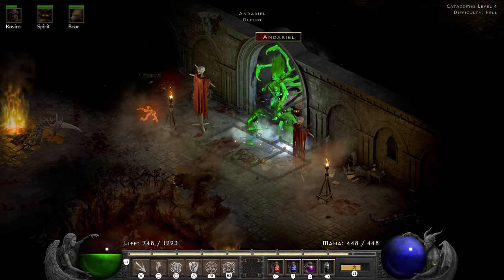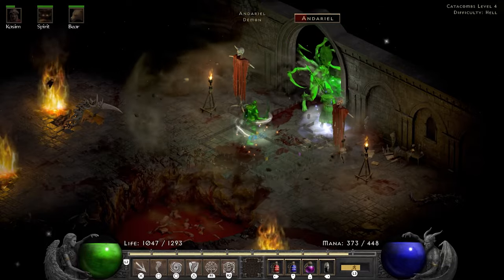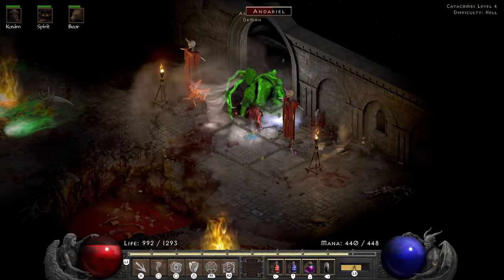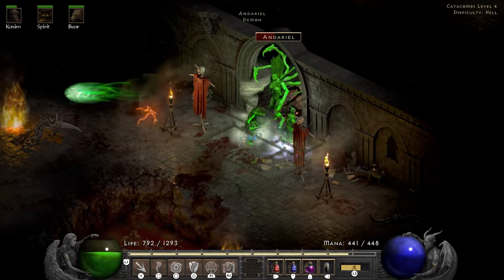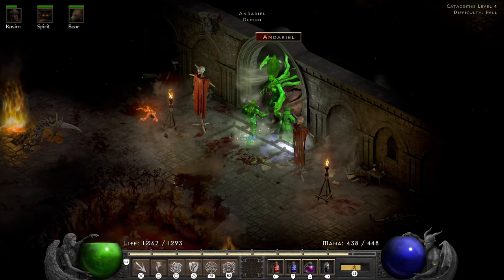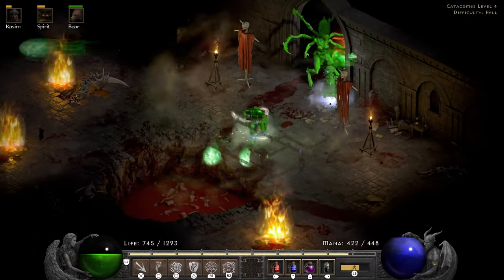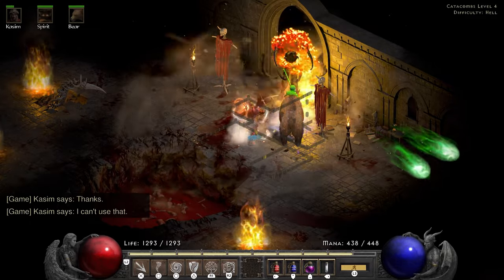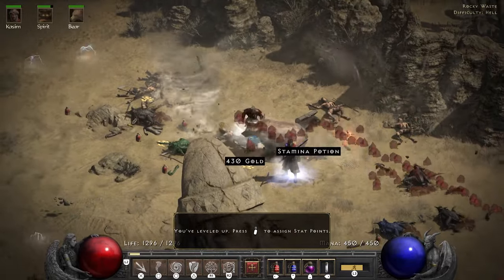Andariel ends up getting stuck in the door, which sounds good until you realize my tornadoes don't go towards the door no matter what I do — instead they fly off to the left. It ends up with me standing straight in front of her, ignoring all safety and just going for a damage trade. I'm just happy I brought enough full rejuvenations and antidotes, because Andariel is making mince meat out of my life total with her poison damage.